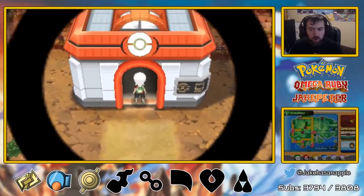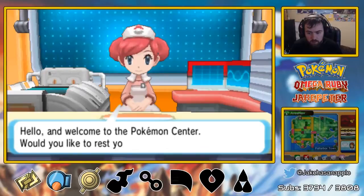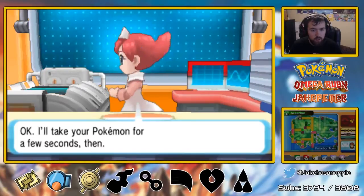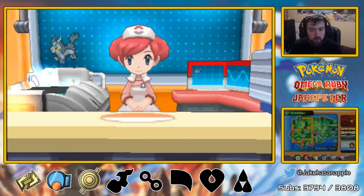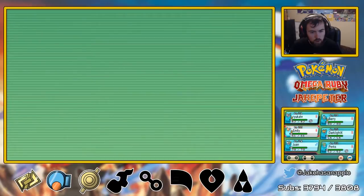We've got to heal our Pokemon up over here. What is our team? We got our Mighty Anna, Skiddo, Pikachu, Kirlia, Marshtomp, and Beautifly.